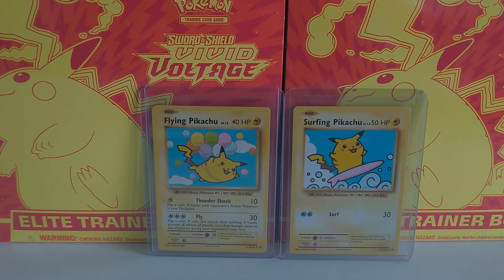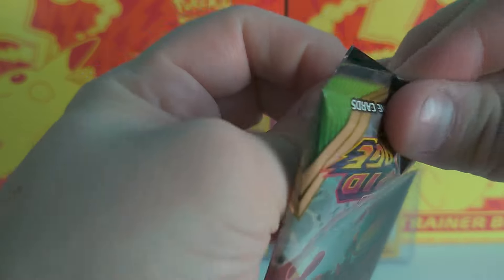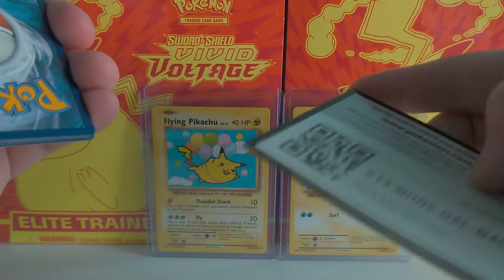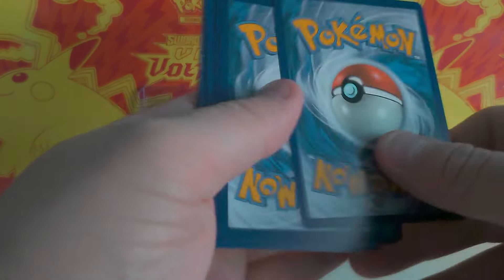So let's start off with an Orbeetle just to see what we have got. It should be good because I've been waiting for some more Vivid Voltage. I've managed to get some and hopefully get a nice clean pull from that one. There's a code card for you lovely people out there who follow the TCG — that is yours. So let's see what we've got.